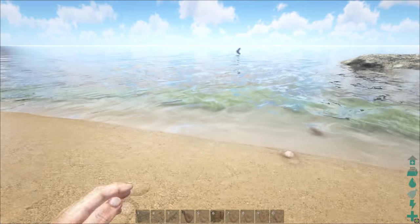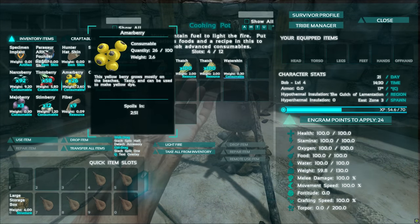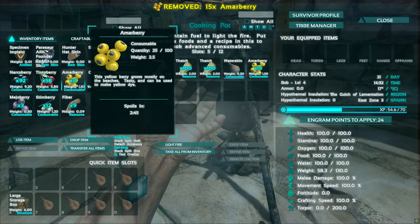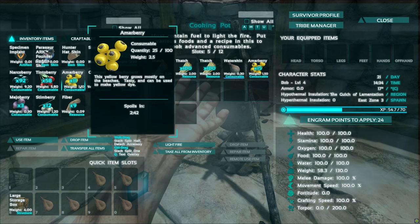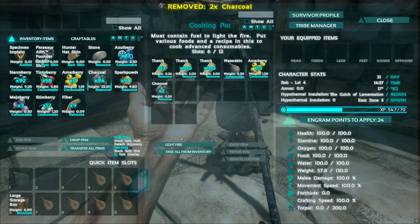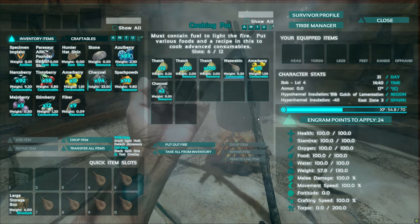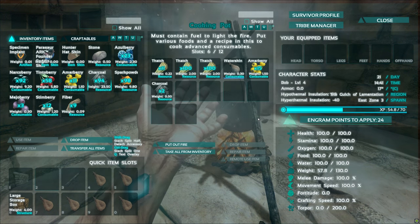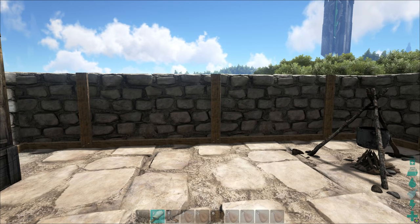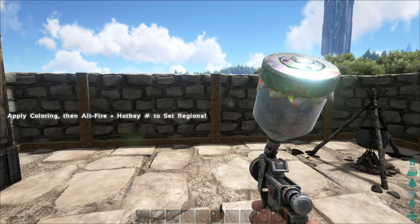You don't need water skins specifically - you can use canteens or things like that, as long as there's a water source. Let's say we wanted to make a simple yellow. We want to do 15 of the narco berries and then two charcoals. We'll go ahead and light the fire again. Pretty soon we should get some yellow dye. You're going to need your paintbrush or your spray can.